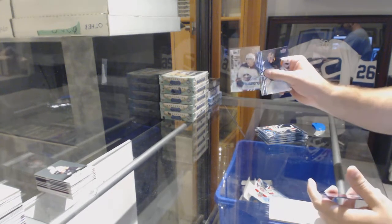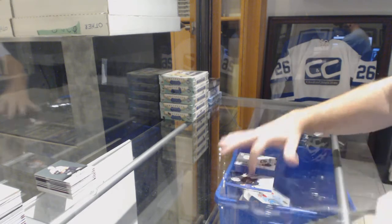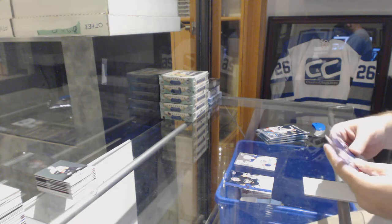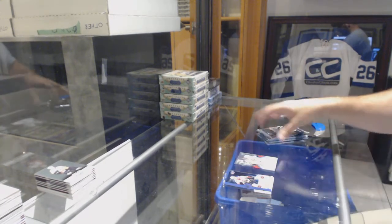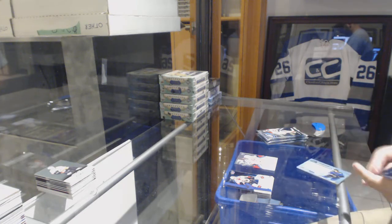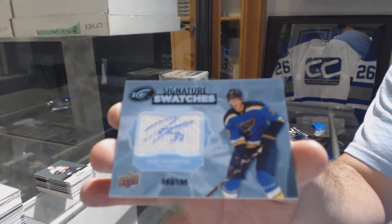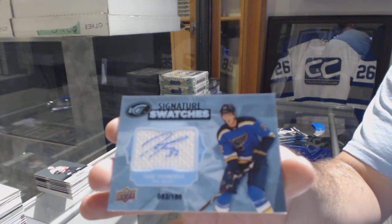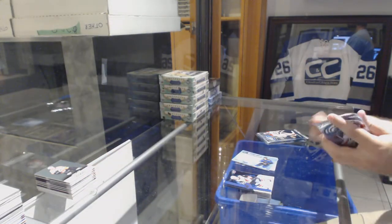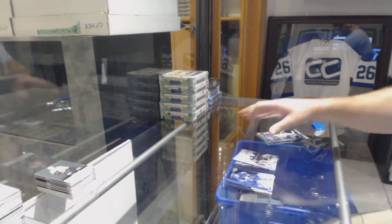We've got a rookie of Pierre-Luc Dubois, the variant version, for the Blue Jackets. $12.99 of David Rittich for the Calgary Flames. For the St. Louis Blues, signature swatches numbered to 150 — Tage Thompson.